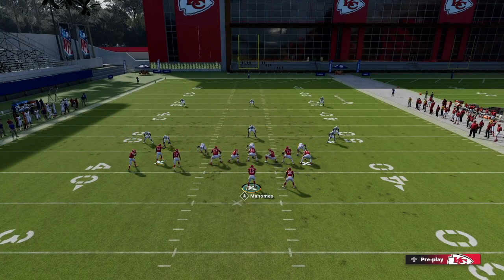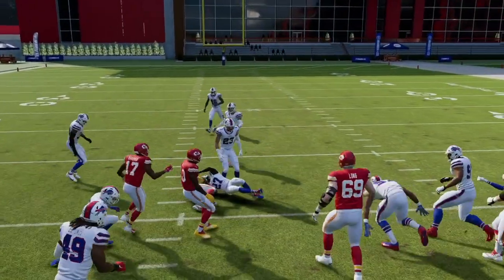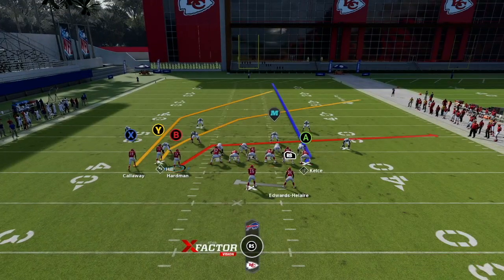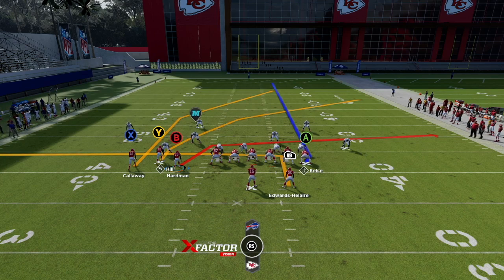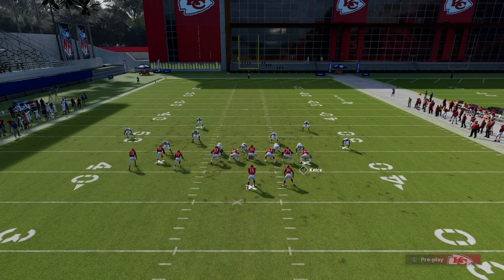Now the second setup: keep the tight end on delay fade, and I like to put my running back on an in route. These running back in routes are absolute money here in Madden 22. If you're running a shotgun formation, get your running back on some in and out routes — they're going to get open versus zone and beat man-to-man coverage. They are absolutely deadly going opposite side of all these crossing routes, so you can hit either sideline for an easy completion.